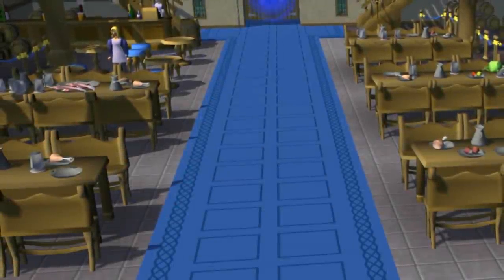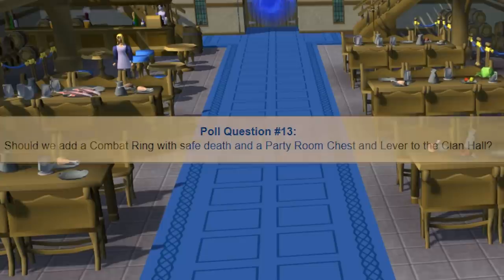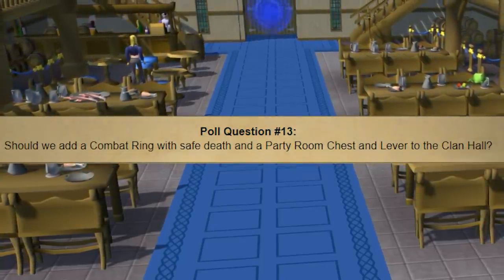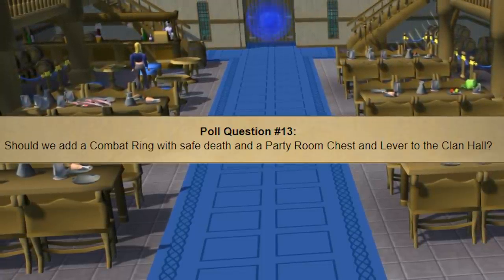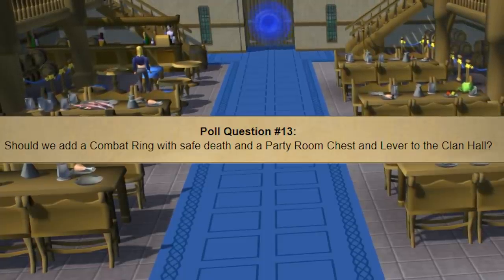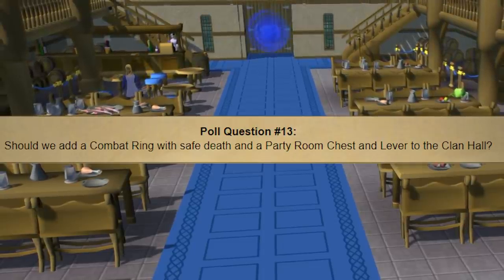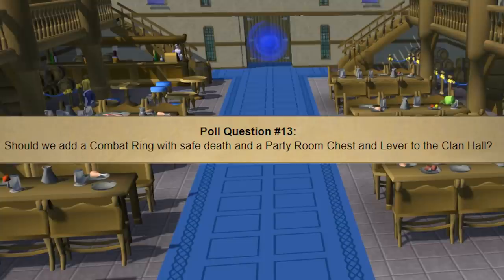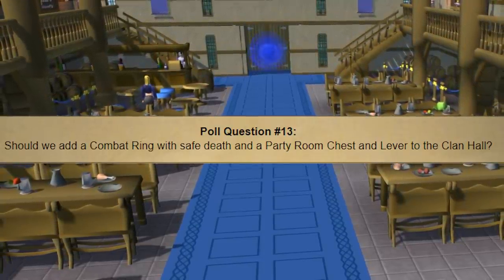There are a few changes to the clan hall. One of the biggest is a clan party room chest and lever, which means you can do a drop party just for your clan in the clan hall — pretty huge for clans who want to do a drop party without being sniped by random players. They're also looking to add in a combat ring similar to a house, plus a few other minor changes like allowing you to interact with a cat and being able to play more keys on the piano.